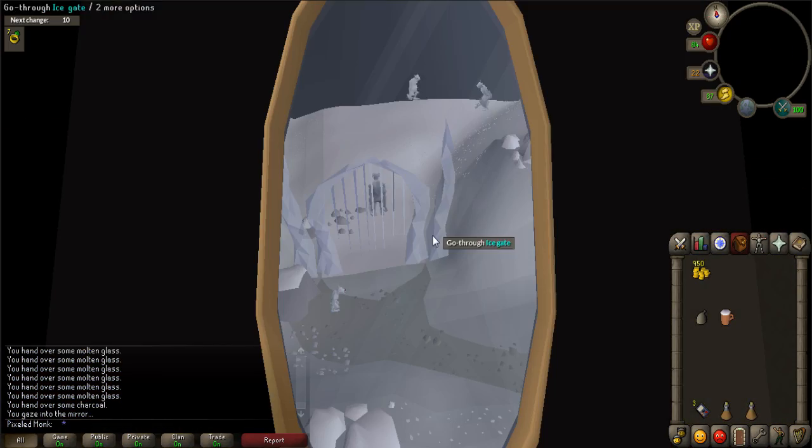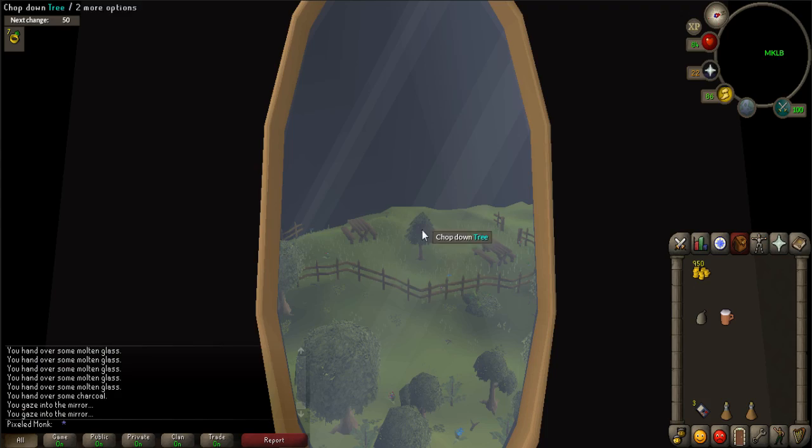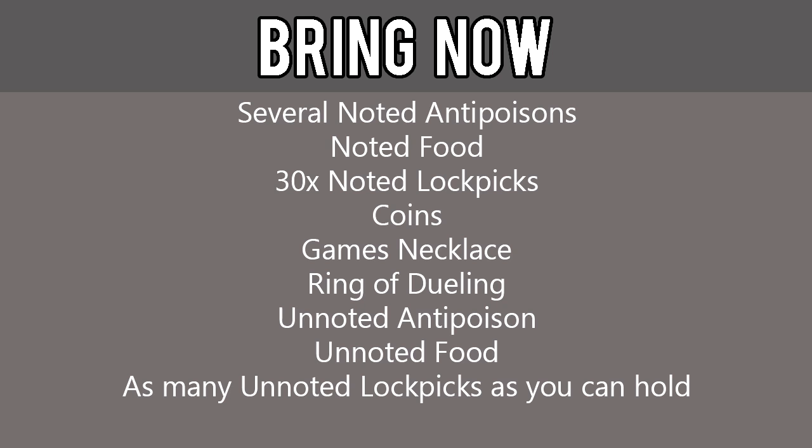The mirrors are used to find the locations of each of the diamonds — click on each of the mirrors to look in them. Now is the time to start collecting the diamonds, but first you'll need a bank. Use your games necklace to the Barbarian Outpost and use the bank nearby. Be sure to grab several noted anti-poisons, noted food, and 30 noted lockpicks. Also bring 1,000 coins, games necklace, ring of dueling, unnoted anti-poison, unnoted food, and as many unnoted lockpicks as you can hold.